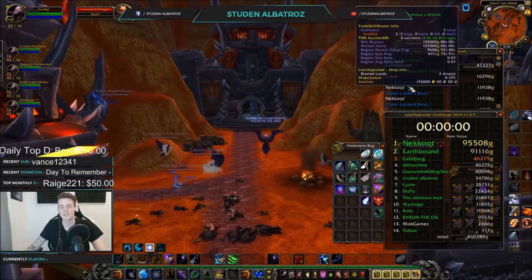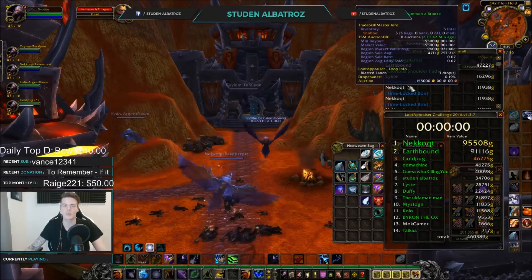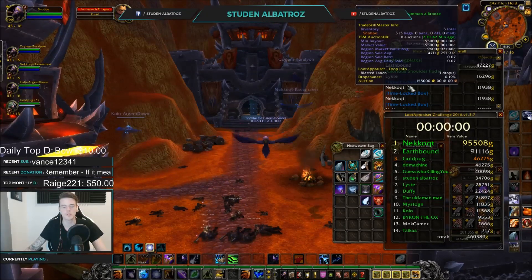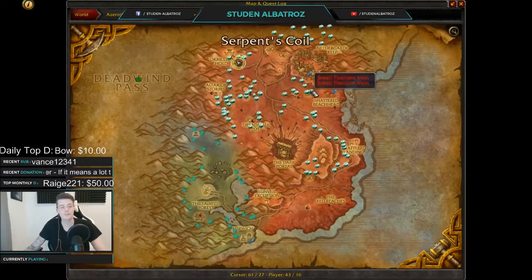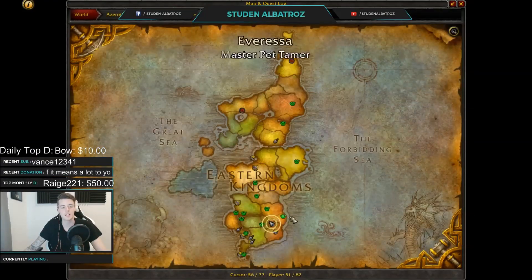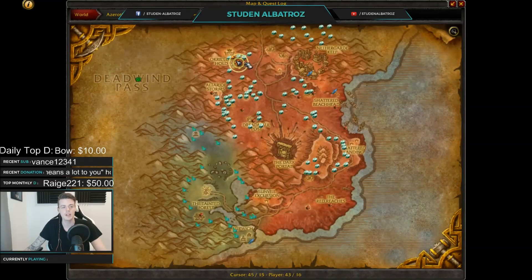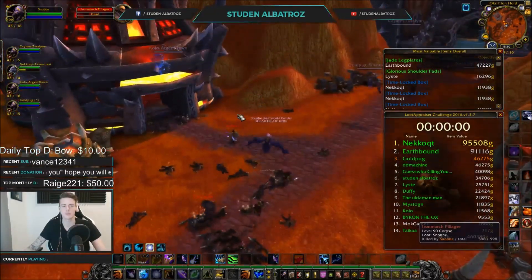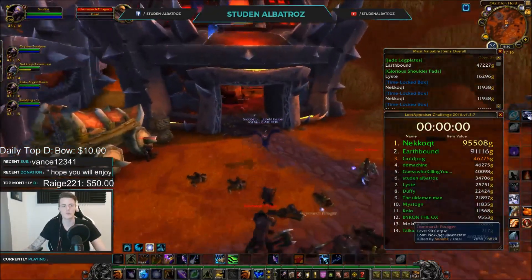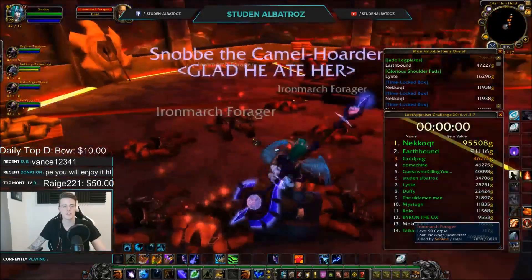That is pretty sick. For those of you who just tuned in, this is in Blasted Lands at Ukrylon Hold. You just get a group of five and kill everything, because they have a force spawner — the more mobs you kill, the more mobs are going to spawn. Simple as that.